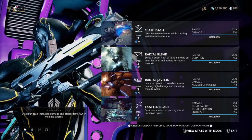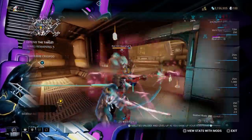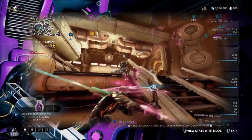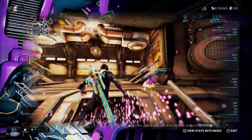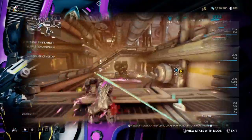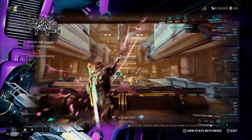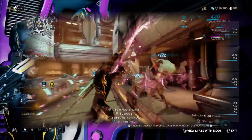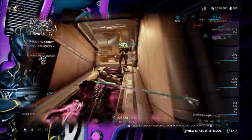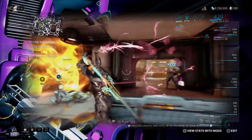Excalibur's fourth ability is Exalted Blade. He will summon a sword of pure light and immense power, drawing out his own sword instead of the melee weapon in your arsenal. It can be used as a normal melee attack with the ability active. He can also perform a secondary attack dealing energy damage in waves — an air attack that hits the enemy directly in the wave and enemies behind it. It is useful against enemies at a distance. The Exalted Blade can be modded separately in the arsenal. It is a timed energy-consuming drain, activated at the cost of 25 energy, then drains 2.5 energy per second. This ability uses strength, duration, and range.